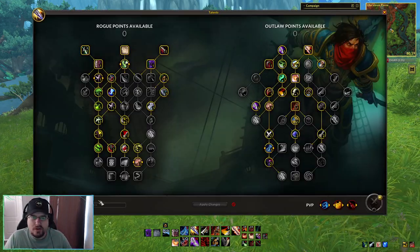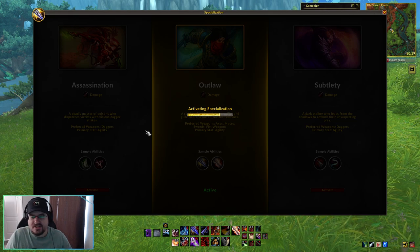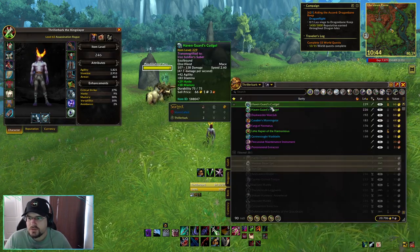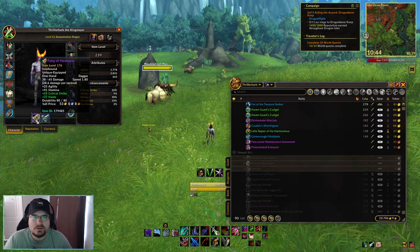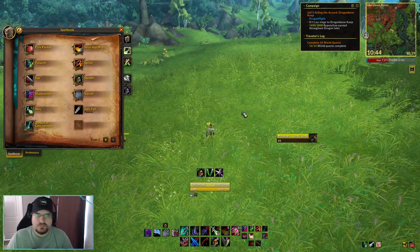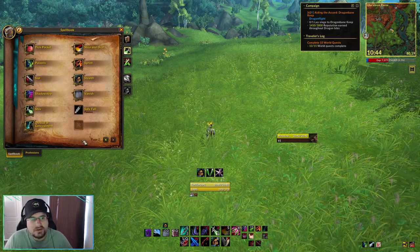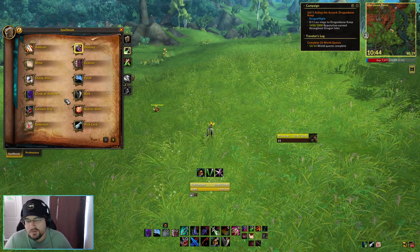Now we're going to move on and take a look at assassination. Assassination and subtlety both require us to have daggers equipped, so we're going to go ahead and apply our daggers. Let's get in and talk about the abilities we have. You're going to notice that Sinister Strike is not here, because we have a different combo point generating ability from assassination that comes directly from the talent tree.